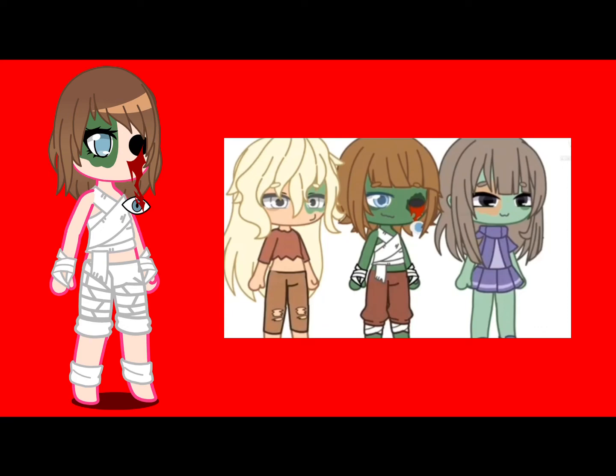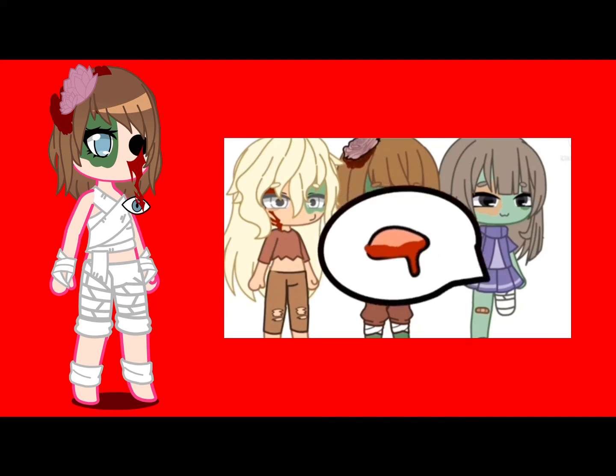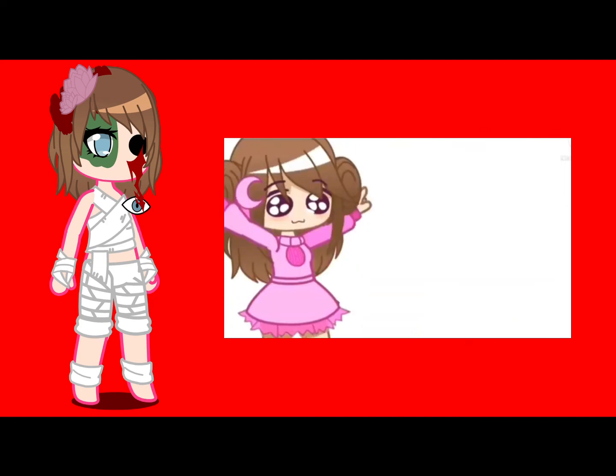Now for the accessories: if you have one pet, give the zombie a bloody face. If you have two to three pets, give the zombie a missing arm or a missing limb. If you have four or more pets, make the zombie's brain out. If you have no pets, give it a bloody mouth.